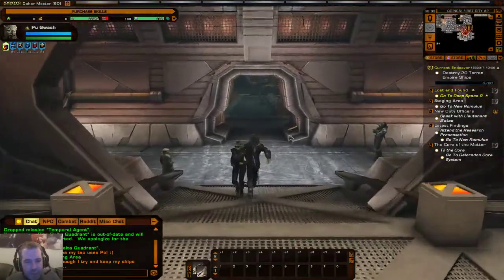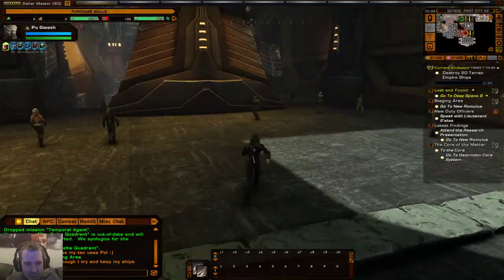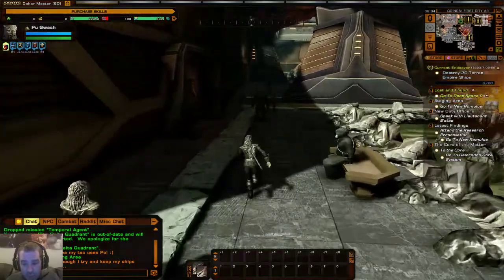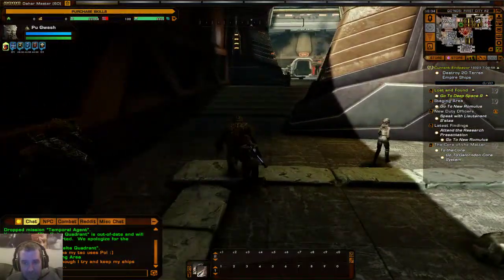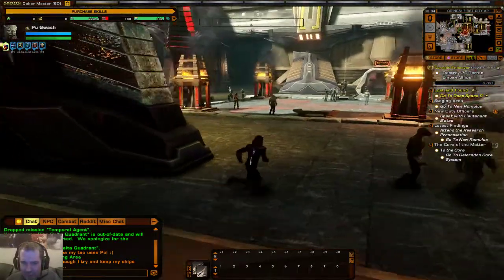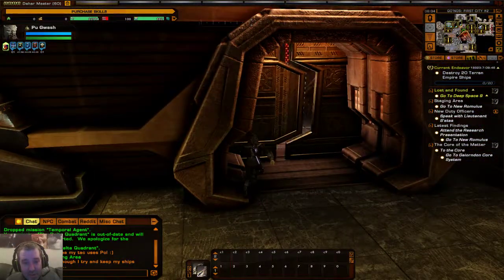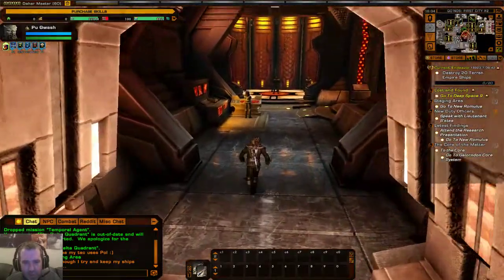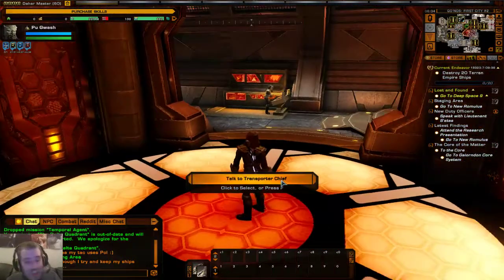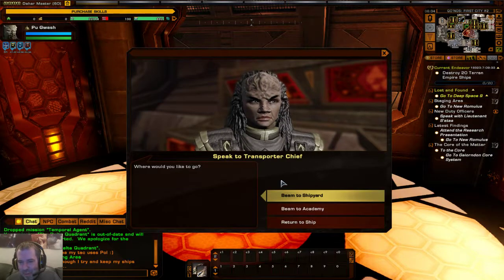Romulan's not bad. The thing to be aware of with Romulan is when you get out to tier 5 and tier 6, if you're federation-aligned you'll only be able to fly Romulan ships. But the ships you can have are interesting — you can have like the Scimitar, the Haakona which is like the split ship. Klingon is a lot of fun to play; the particular reason I play it is I just like the ships.